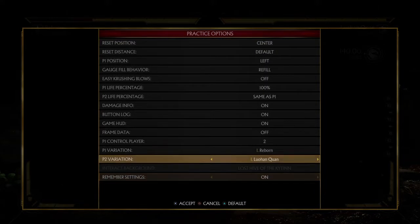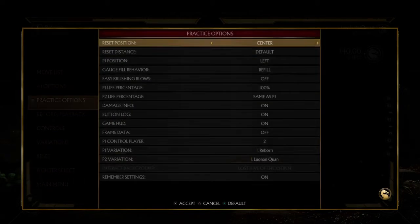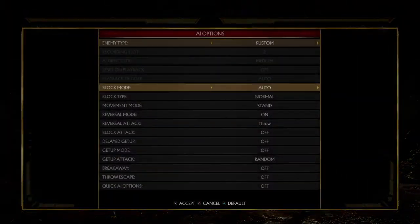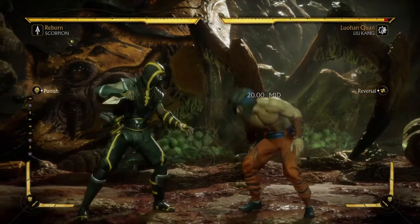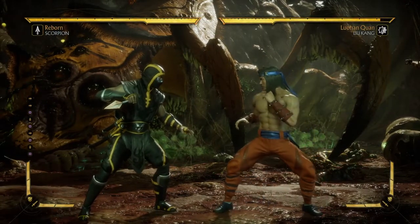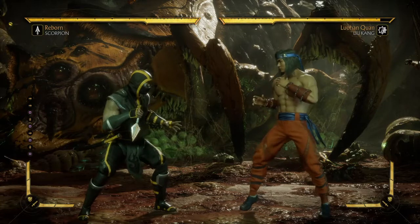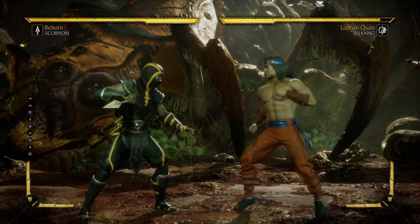Any other time when it hits, you are able to dodge it. If you are good enough to see the throw coming, you can punish with a poke or a reversal. Reversal grabs are similar — not guaranteed; but if it's a punish then it can't be teched. If it's a reversal grab, which means it's not a punish, they can be teched or escaped.